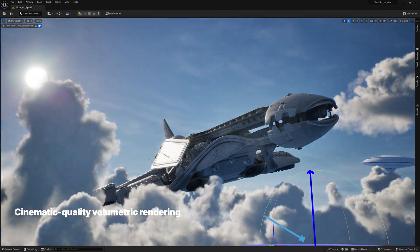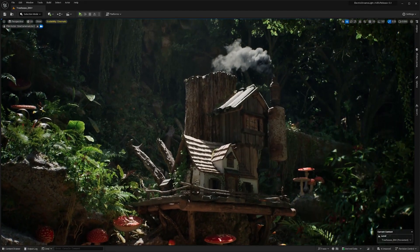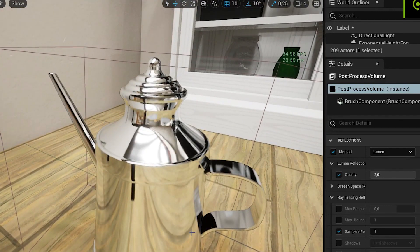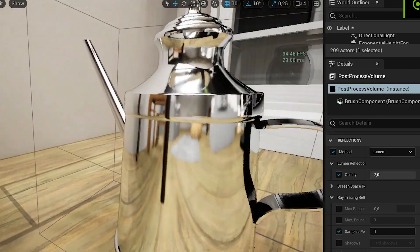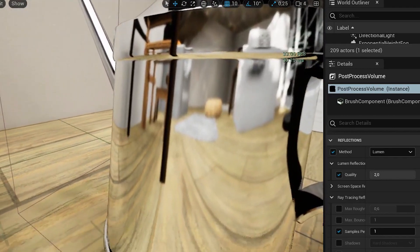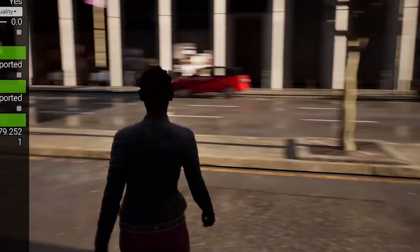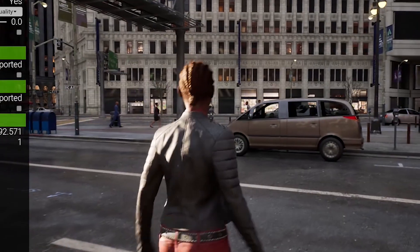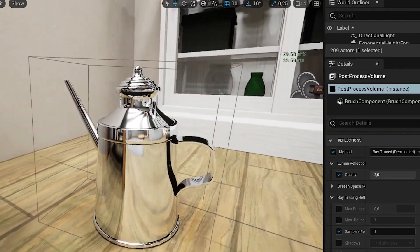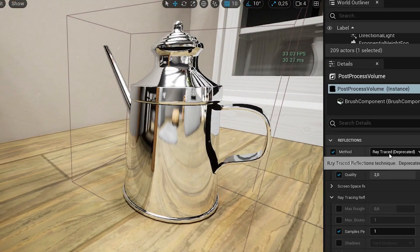Now let's move on to another exciting update. Lumen, the dynamic global illumination solution, is getting even better in Unreal Engine 5.3. Lumen Reflections now supports multiple bounces when hardware ray tracing is enabled and your max reflection bounces in the post-process volume is set to 2 or higher — so say goodbye to those pesky black spots in reflections. Lumen Reflections can now also be utilized independently of Lumen Global Illumination, meaning games using static lighting can achieve top-tier reflection quality beyond reflection captures.